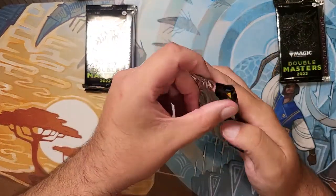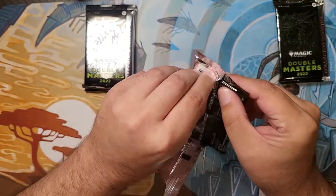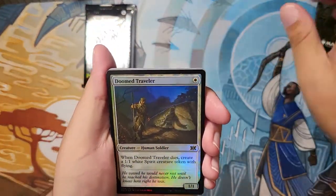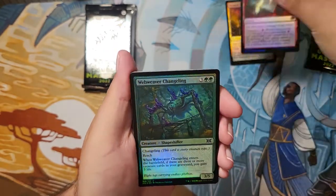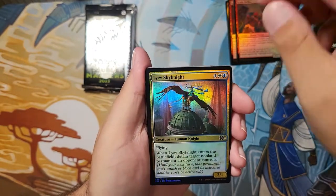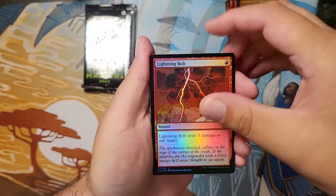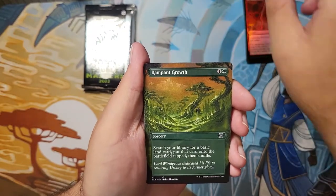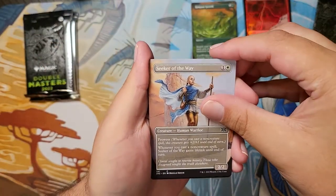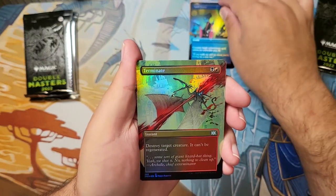So let's start with pack number one. Way easier to open than the last couple rounds of collector's boosters. I'm going to start it off with a Doom Traveler, Rift Bolt, Club Weaver Changeling, Karan Striker, Lab Sky Knight, Skab Clan Giant, a beautiful Lightning Bolt. First Borderless is a Rampant Growth. We got a Seeker of the Way, a Foil Spell Pierce, and a Foil Terminate — that's crazy good art.